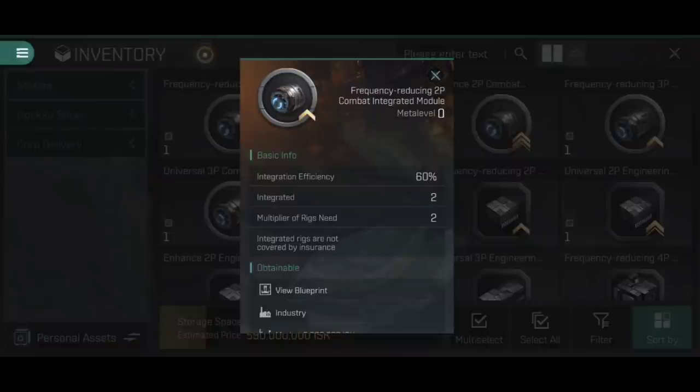The third stat is 'multiplier of rigs needed' - the amount of each rig type that must be consumed in creating this module. To make a frequency reducing 2p module from a cannon collision accelerator and a cannon burst aerator, you need two cannon collision accelerators and two cannon burst aerators. Please be aware that any rigs used in the creation of an integrated rig are destroyed - you cannot reprocess or repackage them and get those rigs back.